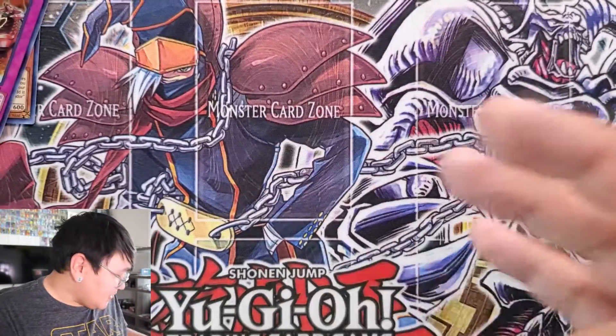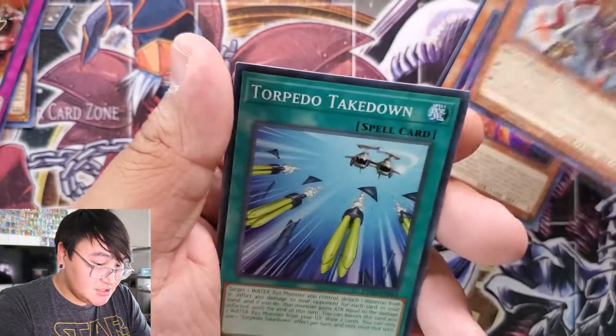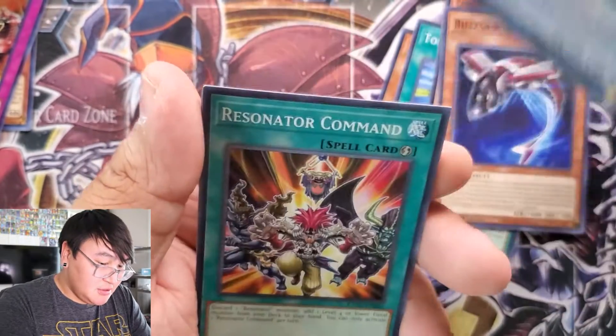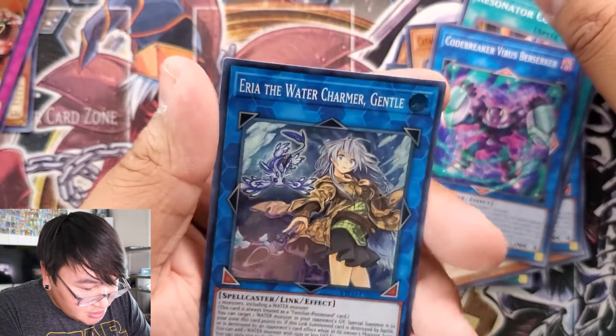Fourth pack: Earth Familiar, Ancient Warriors, Torpedo Takedown, Buzzsaw Shark, Goki the Power Lord Ogre, Resonator Command, Codebreaker Virus Berserker, and Eerie of the Water Charmer Gentle.